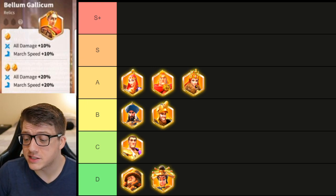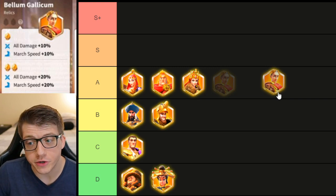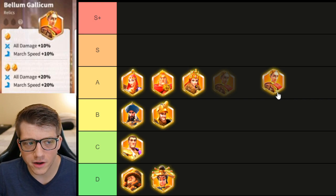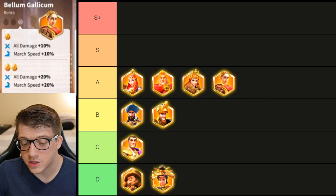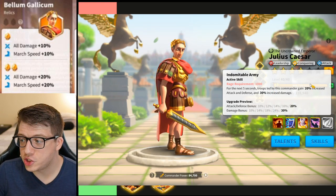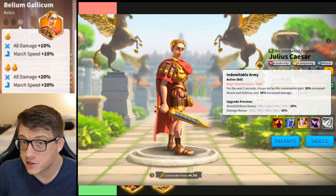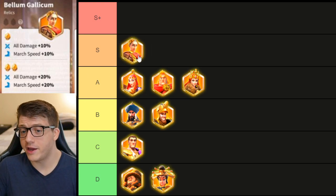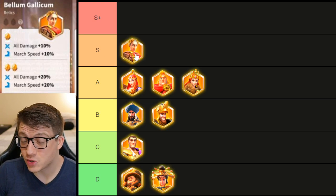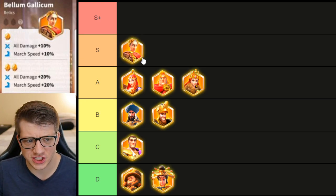Julius Caesar is getting a 20 all-damage buff and 20 march speed — and that is surprisingly good. This could be a sleeper pick as a 5th, 6th, or 7th march. If you pair Caesar behind someone like Zhan Yu — an incredible rage engine — you'll have his active skill up all the time, granting 30 increased damage, 20 attack, and 20 defense. Add 20 all-damage from the relic and that's 50 all-damage total. I'm going to put Caesar as an S-tier relic.